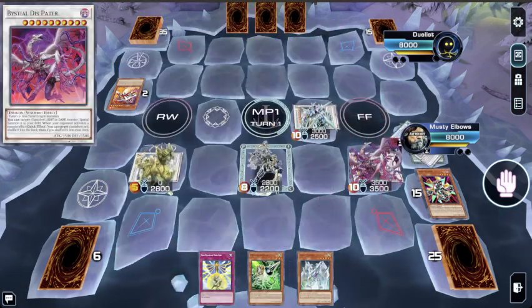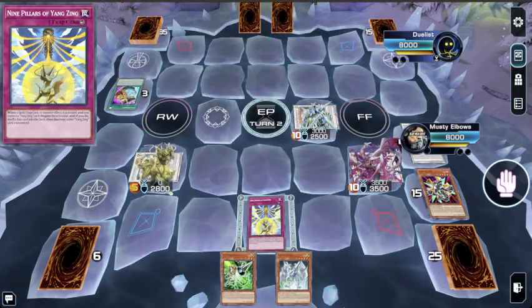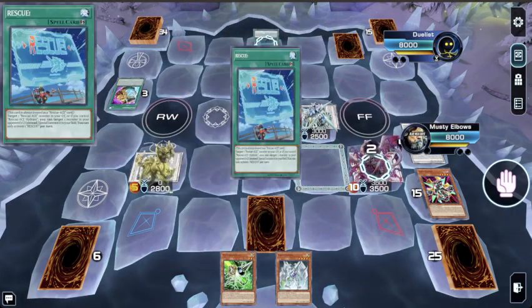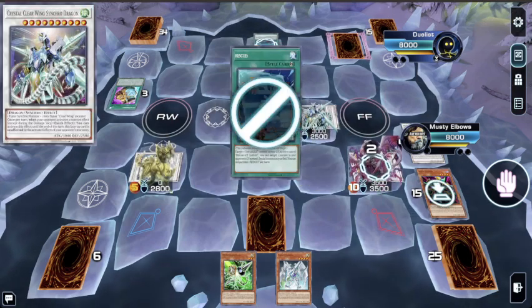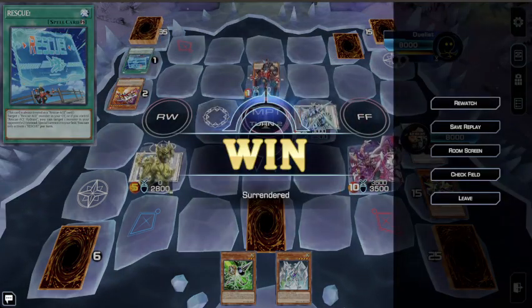There goes another one — I can bring this back, and go ahead and pass. So: monster negate, spell negate, omni negate. He goes for the Hydrant and I just negate it. I don't know what the set card is — it would have been really cool if that was Triple Tactics, that would have been a five-headed play to set that first. But yeah, that is the Synchron deck — let me know what you guys think in the comments below, and I'll see you guys next time.